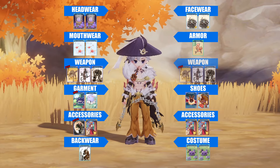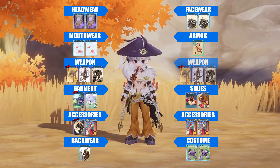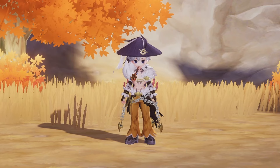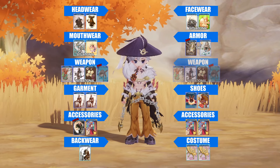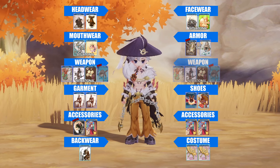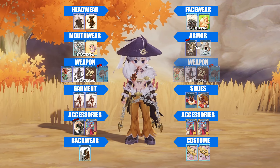Here is the PvE card setup. On the weapon slot, use Size, Racial, and Elemental cards if you need to deal more damage, especially when doing MVP or raids. For PvP, you need Marduk and Gai Earth for Anti-Crowd Control. The Face Wear, Mouth Wear, and Weapon cards are situational — either counter Dorams or Demi-Humans.